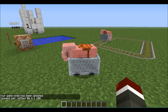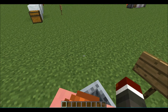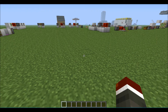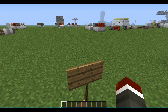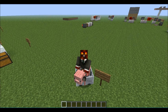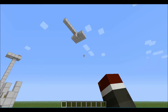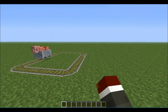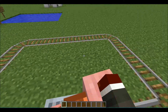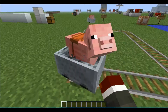At number 9, we have saddled pigs in mine carts. Saddling a pig and placing it in a mine cart will allow you to ride it under your control, but all the controls are backwards. If you switch to F5 mode it makes it a little easier since everything goes the way you expect. On mine cart track, you can control which direction it goes — it moves fast and will go infinitely, and you can stop mid-track and go back in other directions.